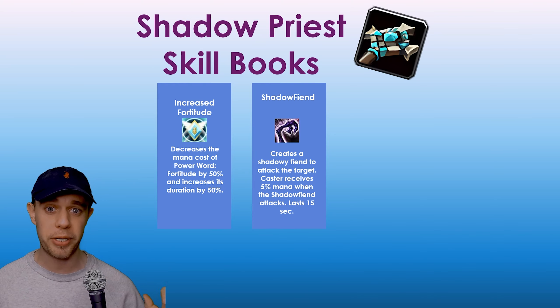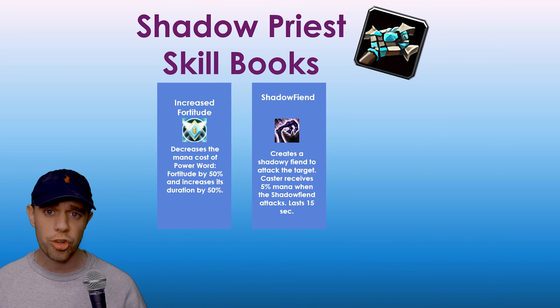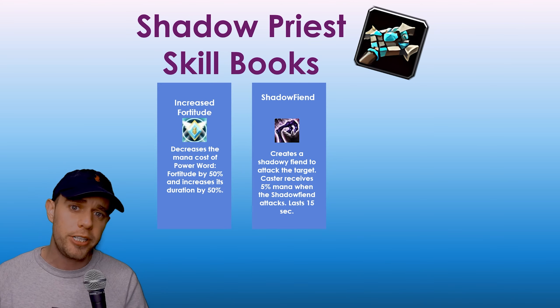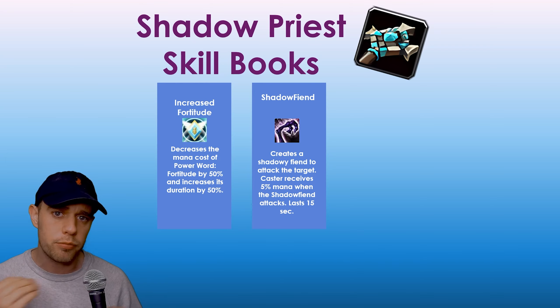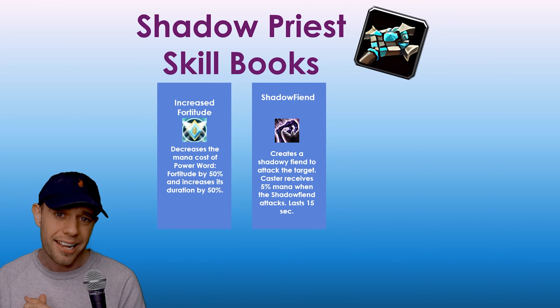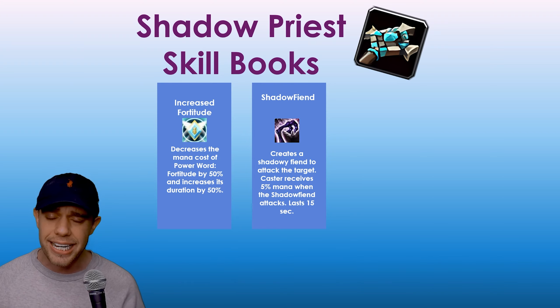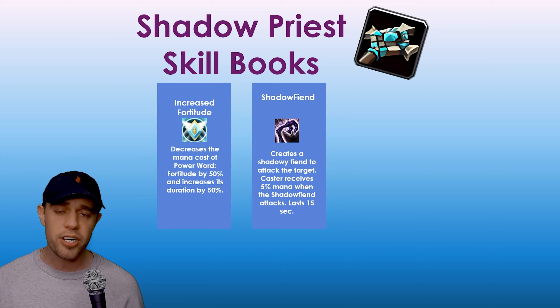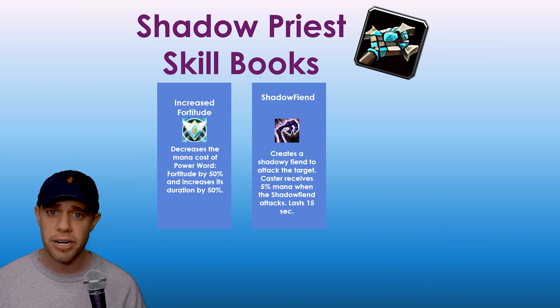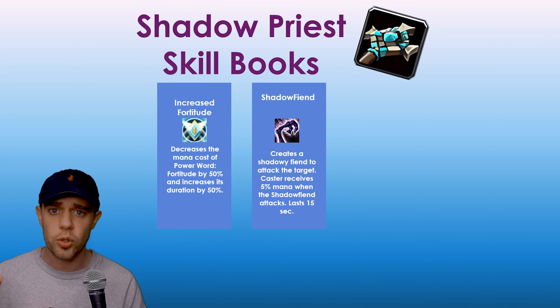There are also two skill books you can get in Scarlet Monastery — especially Shadow Fiend. The mana you get from Shadow Fiend is absolutely incredible, and at level 40 it's something you're already going to want to have. Same with Power Word: Fortitude rank 1, increasing the duration and reducing the mana cost. When you're doing those dungeons you won't have to drink as much because of this. That's it — that's how you're going to level as a Shadow Priest in Phase 2. Let me know your thoughts below, and if you need any help at all, please join my Discord — we're a really beginner-friendly and veteran-friendly community for raiding, leveling, and doing dungeons together.